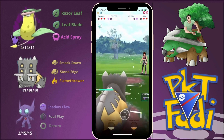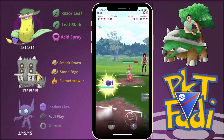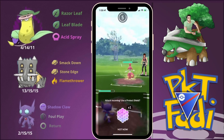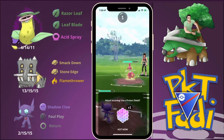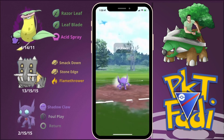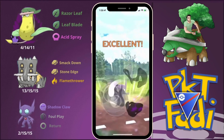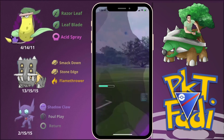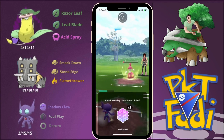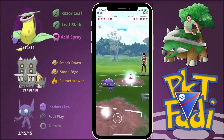Shiftry gives this team a bit of trouble, but Bastiodon should handle it. They swap out into Medicham, so we bring in Sableye — Sableye really saves the day most of the time with this team. We go for Foul Plays since Medicham is part Psychic type, so Foul Play does a lot of damage. We tank the Psychic and Shadow Claw down the rest of its HP.